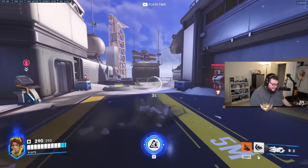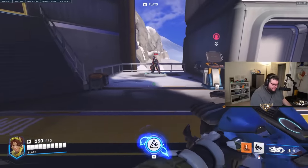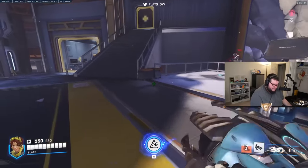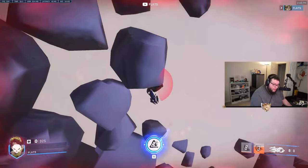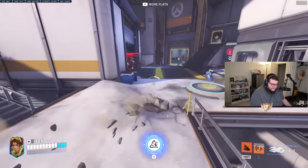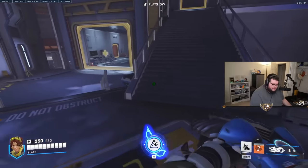Let's try the shift plus the right click now. Can I boop this Ana off the map with the combo? Does the cooldown work differently underground for the right click? It looks like when you use the right click underground, it's only a four-second cooldown. But if you use the right click above ground, it's an eight-second cooldown. But if you use it below ground, it only has a four-second cooldown.